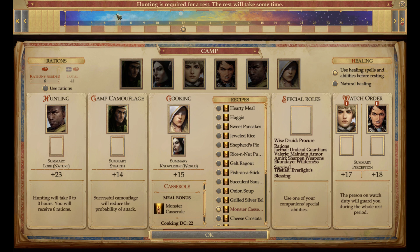Now let's go over here. These are how many hours you want to rest. You can click and drag to determine how many hours to rest, or you can add the hours as you see fit — just keep adding the hours or days you want to rest.